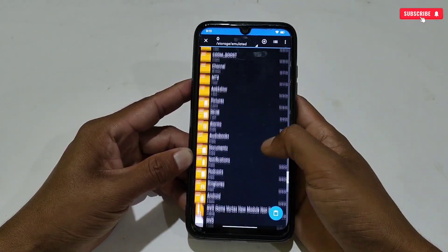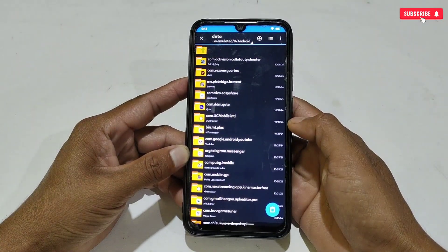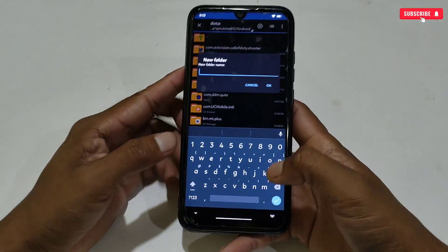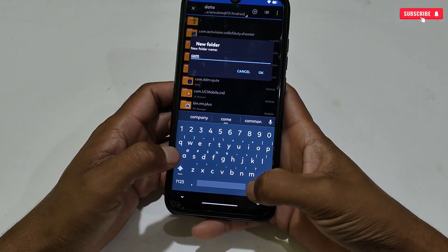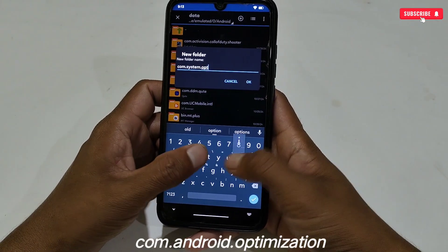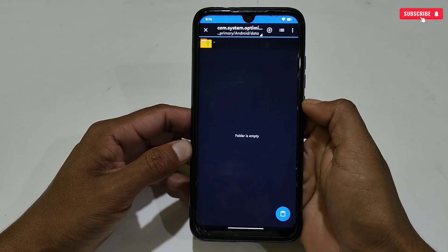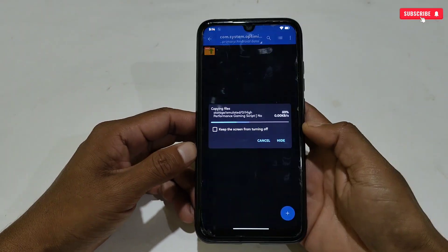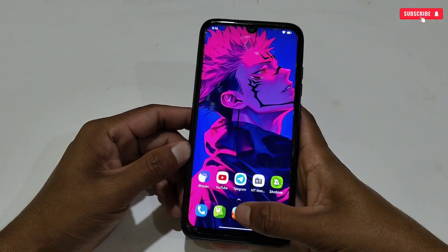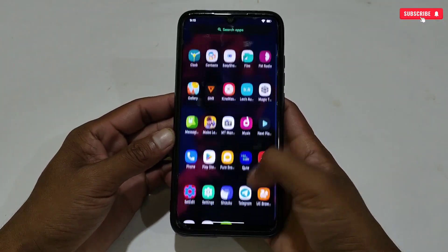Open the 'High Performance System Tweaks' folder and copy all the tweaks. Then go to internal storage, then Android, then Data, and create a new folder. The folder name should be 'com.android.optimization.' After creating the folder, simply paste all the copied tweaks — that's all, all your tweaks have been applied.